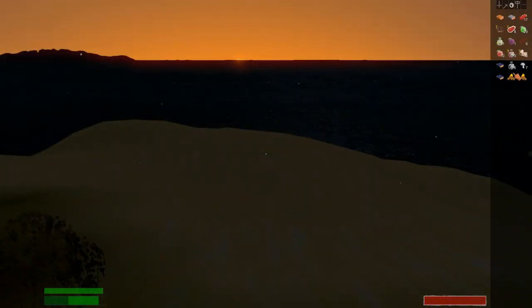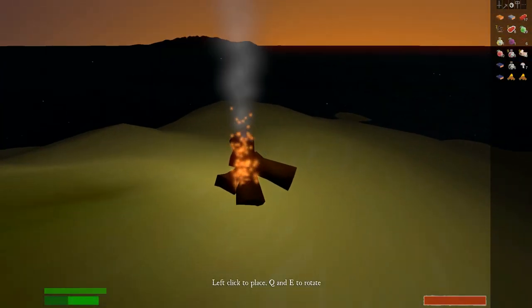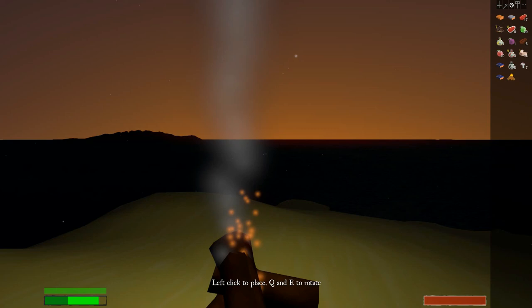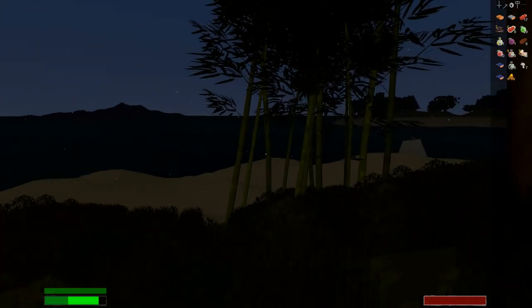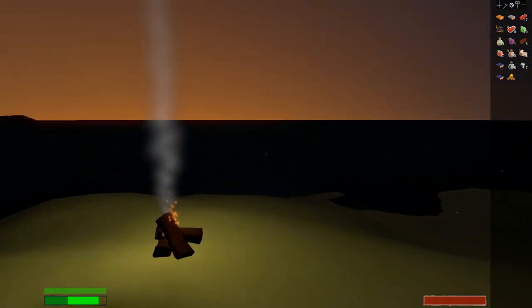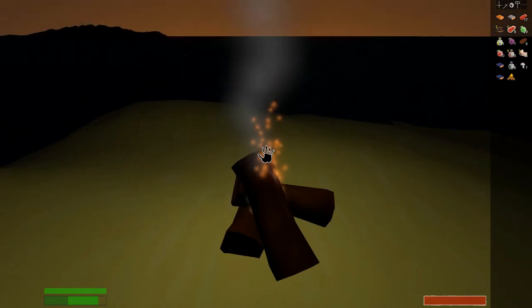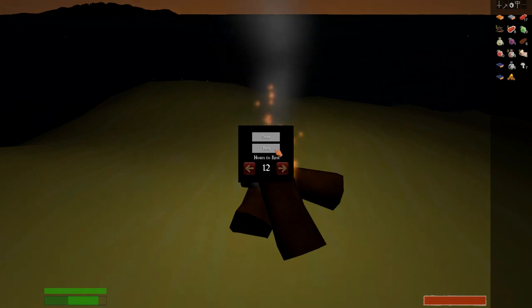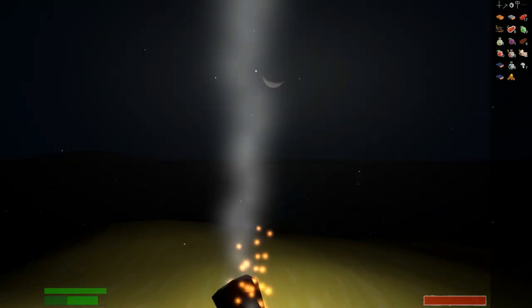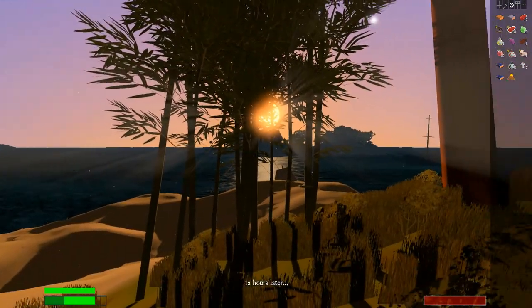The next tip is on resting. You can see the sun is just going down. This game has a lot of really cool night content, so I suggest checking that out as much as possible. But if you choose to sleep, wait right until the sun goes down, then simply select 12 hours and you rest. And boom — a fresh sunrise in the morning.